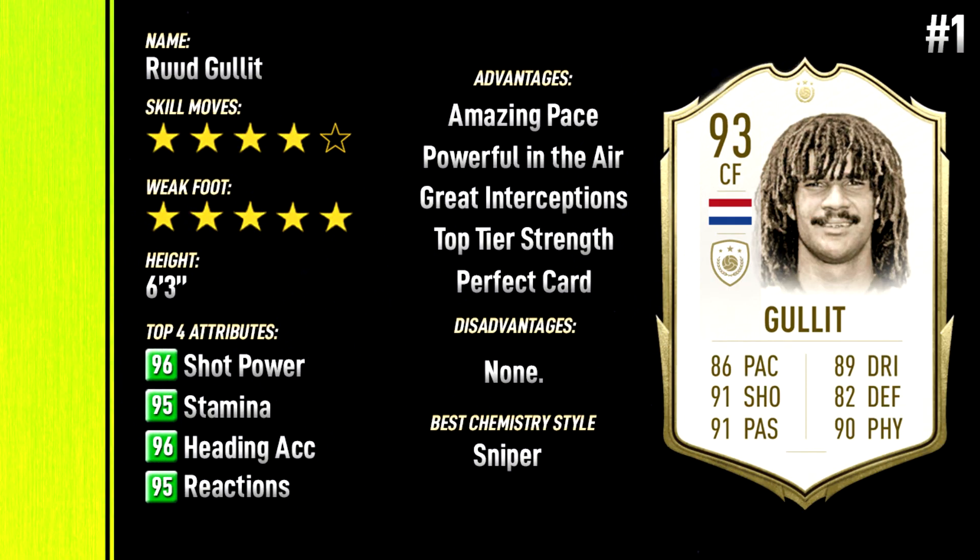So if Team of the Year De Bruyne is absolutely flawless, what could beat it? For me personally, this Ruud Gullit card. I know TOTY De Bruyne has way better stats, but if you offered me TOTY De Bruyne or Gullit, I'd pick Gullit. There's just something about Gullit in FIFA that's unlike anyone else — that 'it factor' you can't put into words. When you look at his stats versus TOTY De Bruyne, De Bruyne absolutely demolishes him on paper, but Gullit plays like he's got 99 in everything — pace, shooting, passing — no weaknesses. He's an absolutely phenomenal card and for me the best midfielder in the game. His best position is at centre mid, and I'd buy him to play as a number 10 or box-to-box mid.